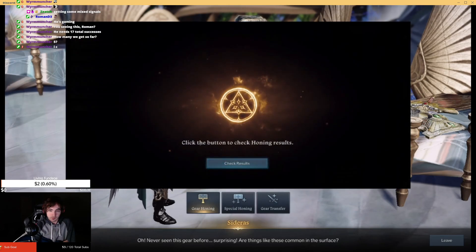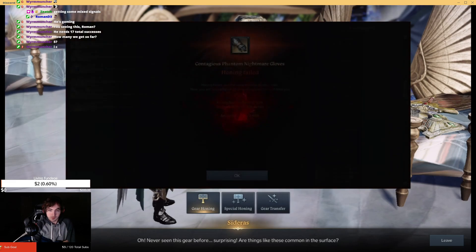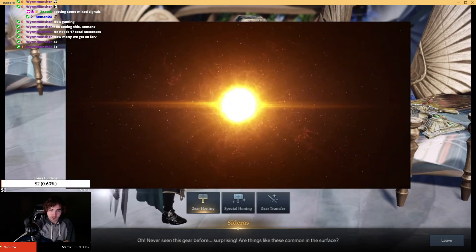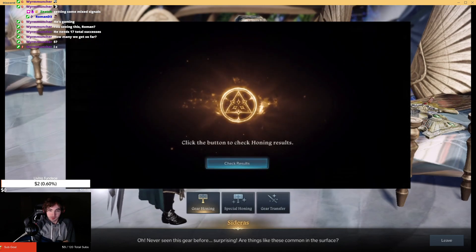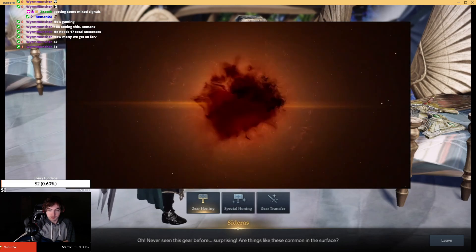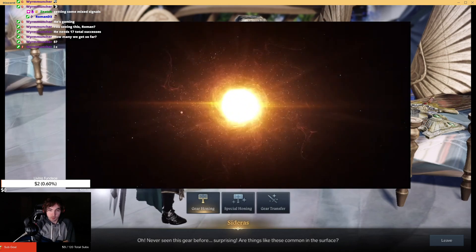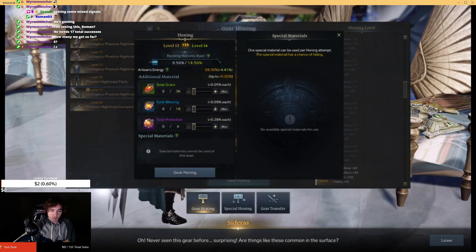You ever feel like when it takes slightly longer to go through the animation that it's surely going to succeed? And then you just blame it on server lag. The problem is that every time it gets really bright I'm like 'oh shit it's going to work,' but then it's like — it's not. The animation is just fake. All right, this was at 25 artisan, now it's at 29 artisan — surely.